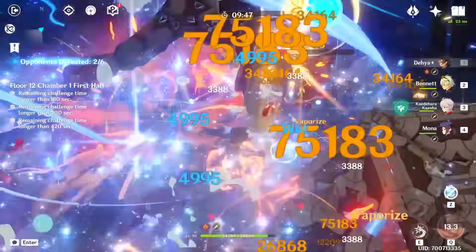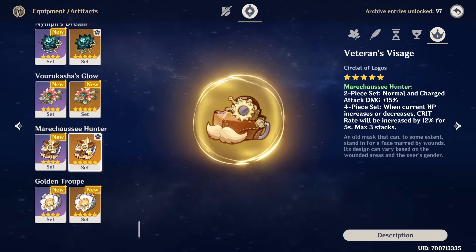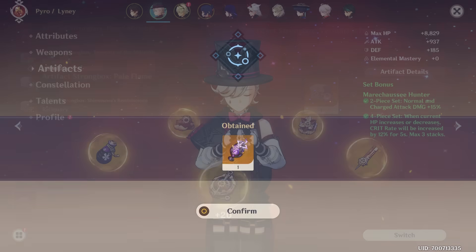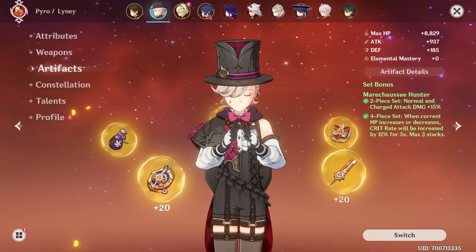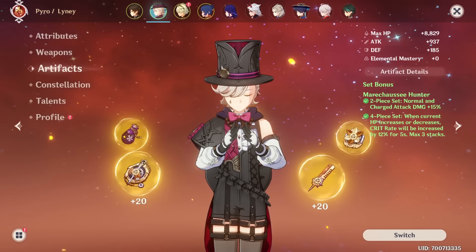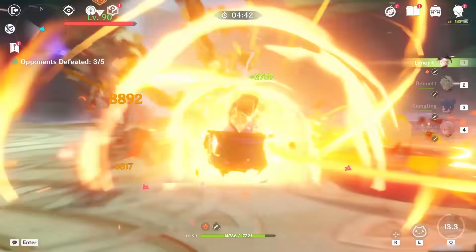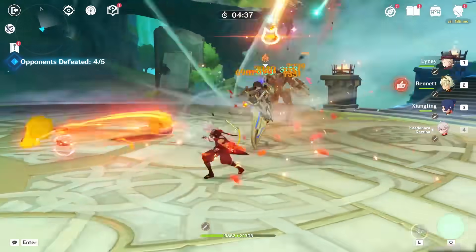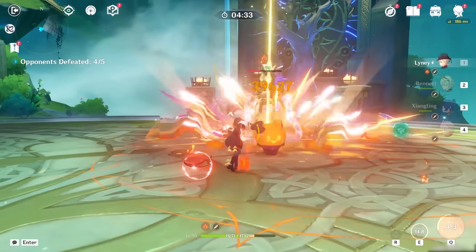For example, Dia has a massive energy problem, so the Emblem 4 set is just straight up better for her, despite the 36% crit rate you could otherwise obtain from the Hunter set. Xiao can either farm for Vermillion or start gambling for it from the strongbox. As for Lini, it is his best-in-slot, but he can still utilize sets like Wanderer's Troop or Lava Walker really well. So at the moment, this new domain is at best good for a few characters only, and unless you're really dedicated to preparing for future characters in advance, it's not worth burning resin here — at least for now.